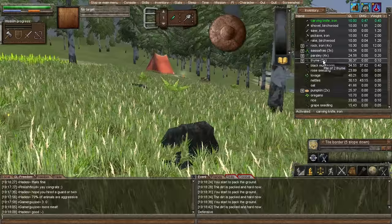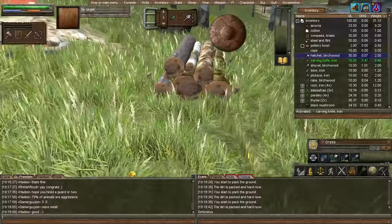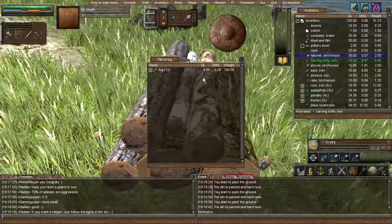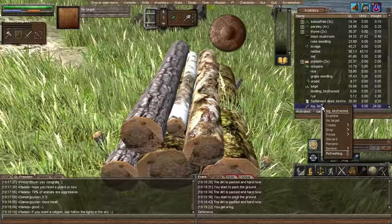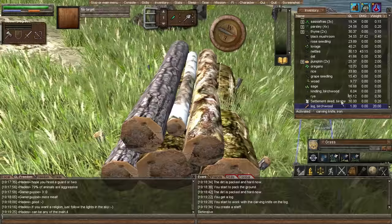We're going to need a shaft for a hammer. Let's go grab a log and open this up. Let's create tool parts — I think I want a shaft for this. We created a shaft, awesome. Let's open up our crafting menu and put this in there as well.